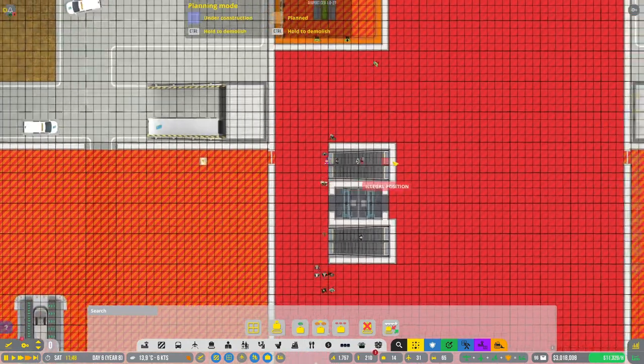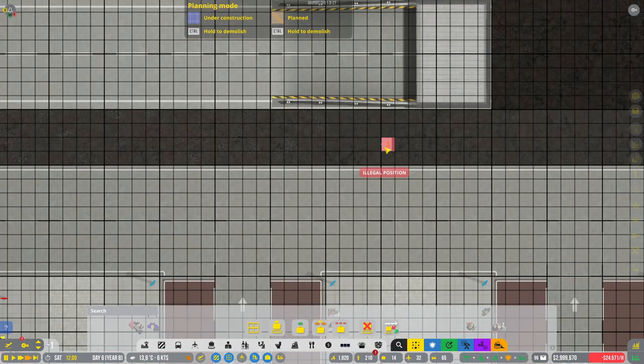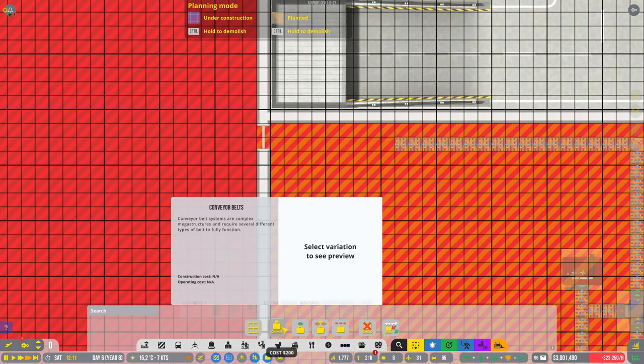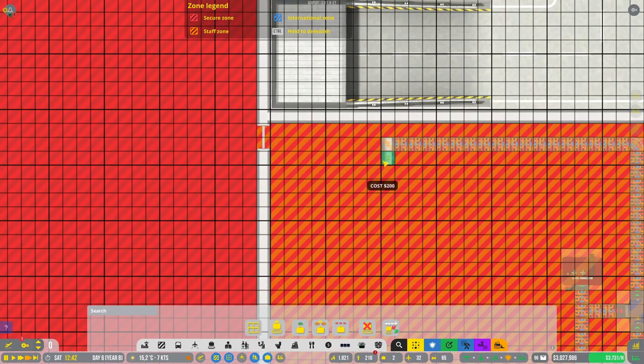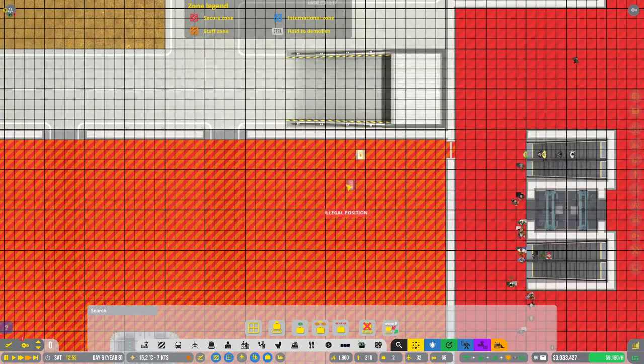It is in planning mode. Here — did I put in an up? High-speed escalator down, rotate there. Okay, now it's there. I put in an up I guess. And here it's there — all right.